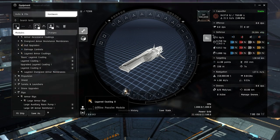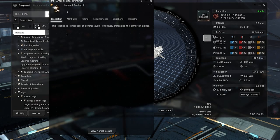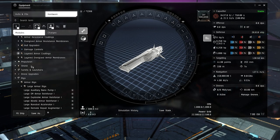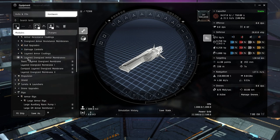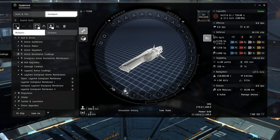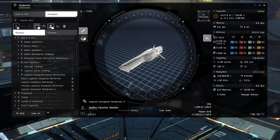Layered armor coatings are rarely used because plates are a little more efficient, but these are passive modules that give hit points based on a percentage. There are two versions: the layered armor coating and the layered energized version. The energized version uses a little more CPU, similar to how the armor resistance coatings worked.